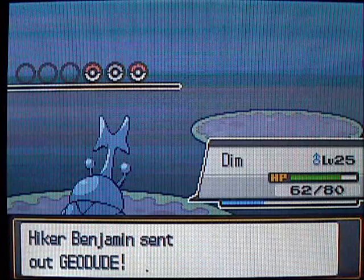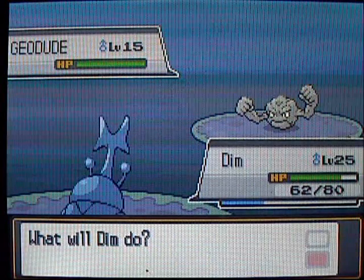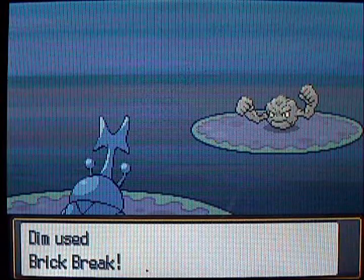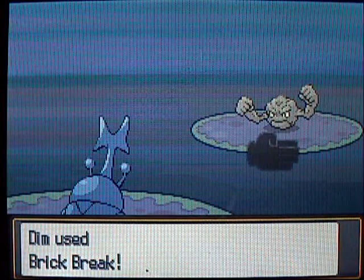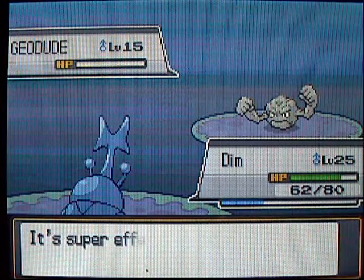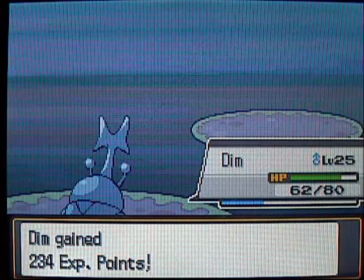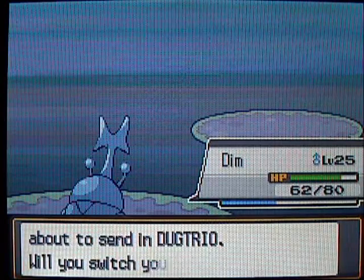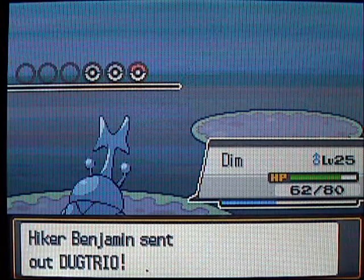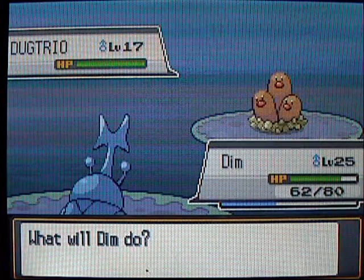If you are struggling with Gym Leader Jasmine or even Gym Leader Chuck, you might as well check out these routes on the eastern side, because you can get free experience from these trainers. It might be just what you need to get up a few levels to take on Chuck and Jasmine — so head over here, get the experience, and head back and see if you can beat those Gym Leaders.